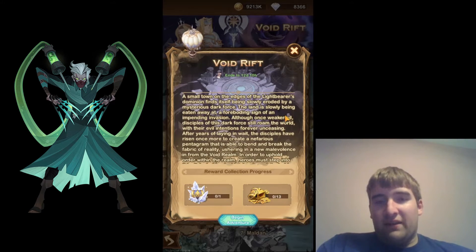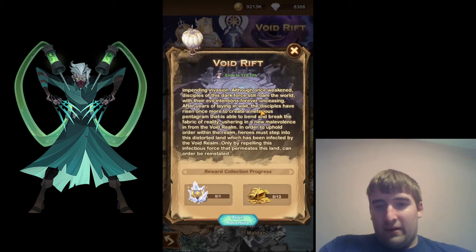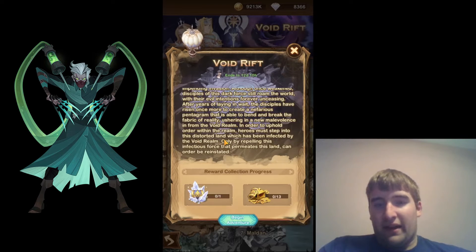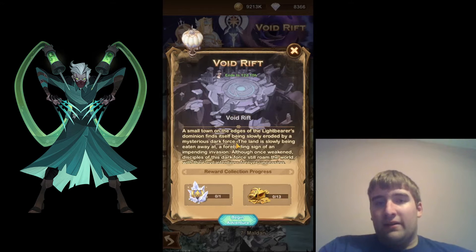I'm going to read this description here. 'A small town on the edges of the Libera's Dominion finds itself being slowly eroded by a mysterious dark forest. The land is slowly being eaten away — a foreboding sign of an impending invasion. Disciples of this dark forest still roam the world with their evil intentions forever unceasing. After years of laying in wait, the disciples have risen once more to create a nefarious pentagram able to bend and break the fabric of reality, ushering in a new malevolence from the Void Realm. Heroes must step into this distorted land to repel the infectious force and reinstate order.' So basically evil has taken over the land and you have to go in and take it out.